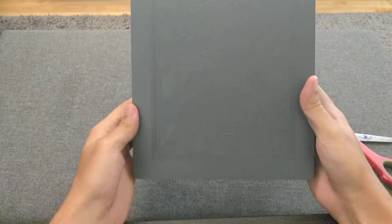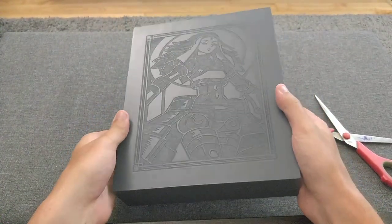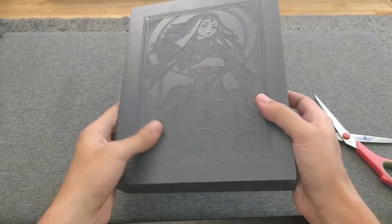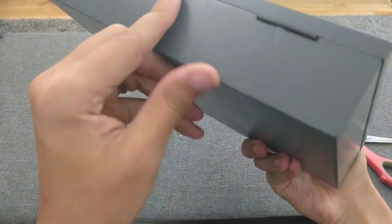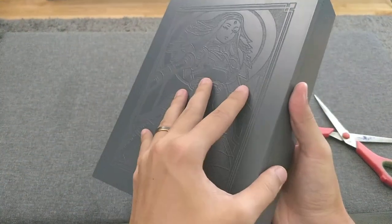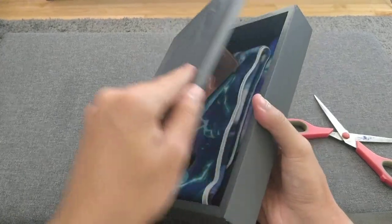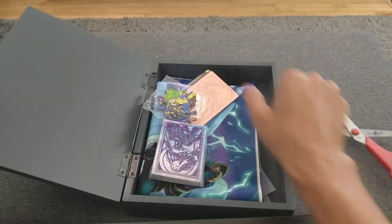Here we have the black box. You can see Construct. You got a better look. So this is pretty nice. Seems like a plasticky wood, almost like something you can get in Ikea to be honest, but not bad.